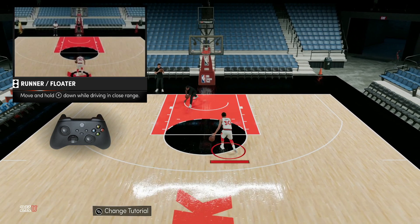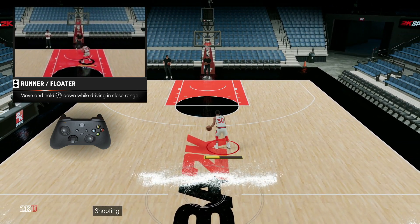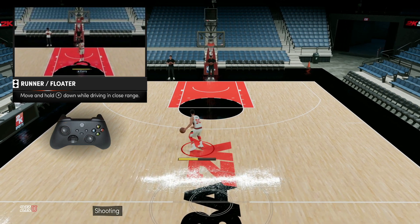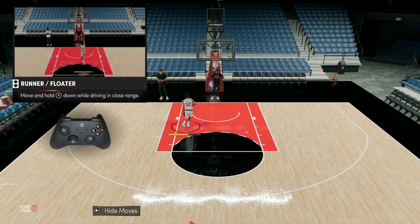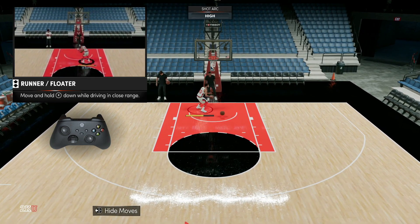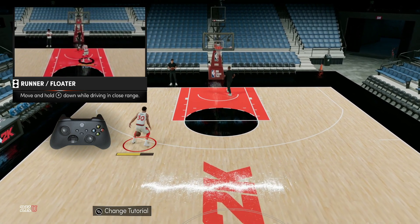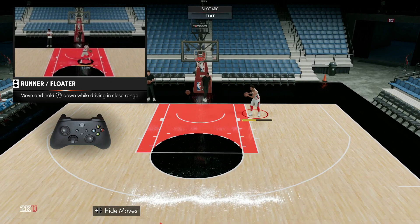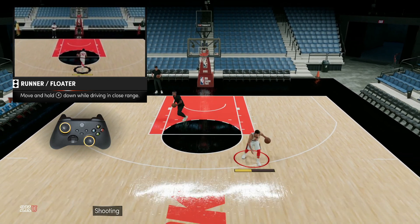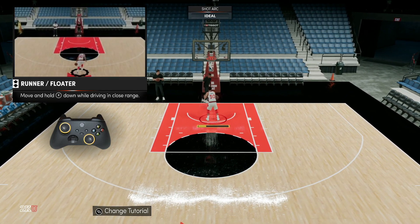For a runner or floater, you actually do have to use the right stick. When you drive in, just hold down the right stick and he's going to do a floater, which is good to use over big men who are going to block your shot. You just drive in and throw a floater high over their head. Steph Curry has that in his bag, so he'll be able to do that.